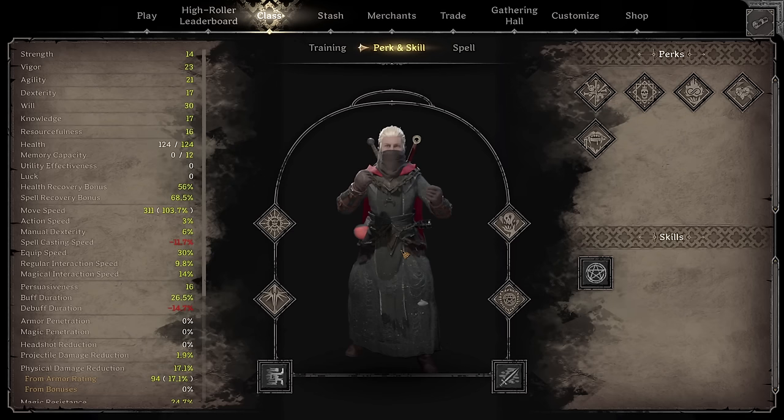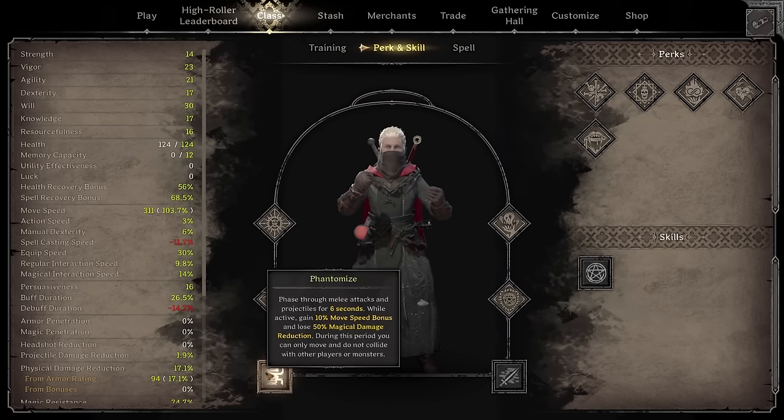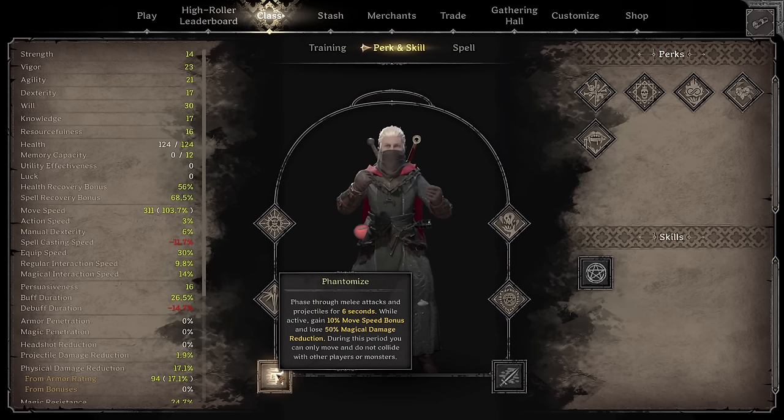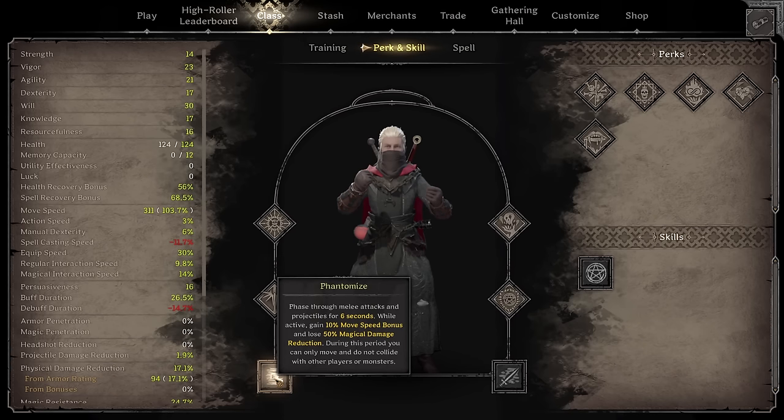The next topic is perks and skills. Let's start off with skills because there's really only one option to choose from: Phantomize and Blow of Corruption. Phantomize states that you phase through melee attacks and projectiles for six seconds. While active, you gain 10% move speed bonus and lose 50% magical damage reduction. During this period, you can only move and do not collide with other players or monsters, so you can't attack while in Phantomize. You basically just turn into a Danny Phantom for about six seconds.